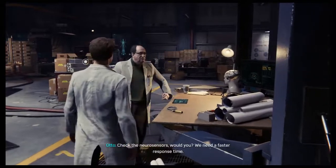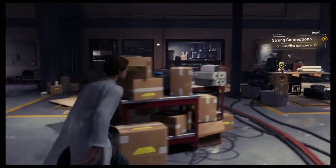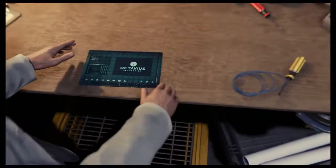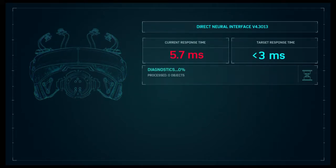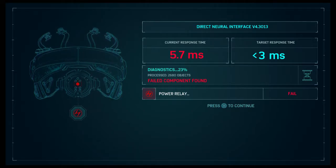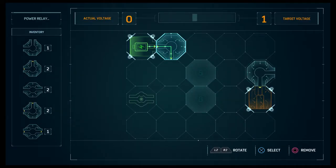He's a bit pale — listen, he hasn't slept much. Faster response time on it. Okay, looks like we've got to get to three milliseconds. Direct neural interface, current response time is 5.7 milliseconds — we need it under three. What do we do exactly? I could optimize this power relay — failed component found, power relay.